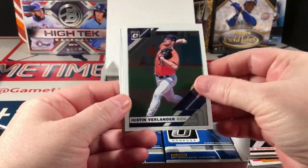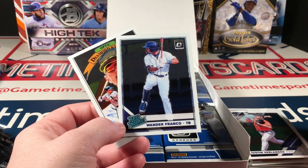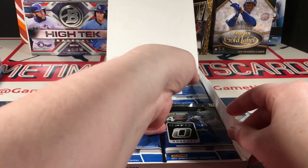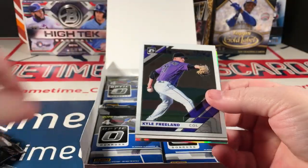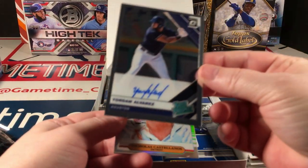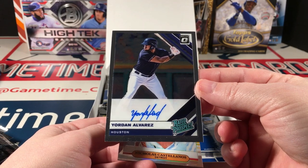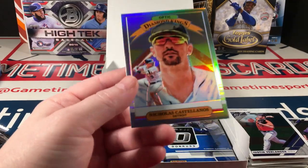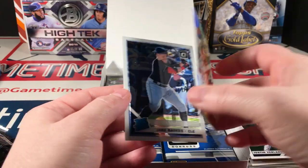JD, Verlander, nice. Wander Franco rated prospect and Castellanos Diamond Kings — I'd love to have that Franco in a refractor version. Kyle Freeland. Alvarez autograph — not refractor, rated prospect. Not too bad, wish it was silver, but there is a silver Castellanos Diamond Kings right behind it, and Jake Bowers rated rookie.